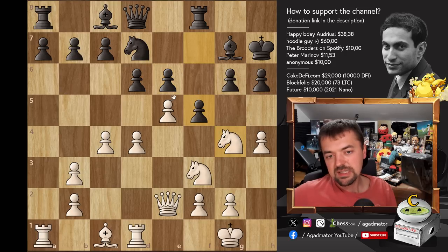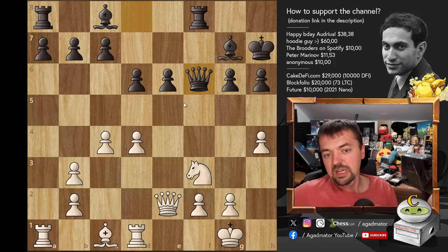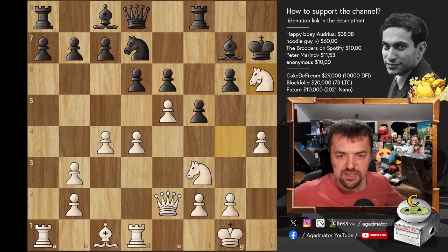Now the engine says that E captures on F6 en passant and Knight captures on H6 are both equally fine — they're both 0.00. But if we trade here and captures, captures, captures, Queen captures — I've solved pretty much all of Black's developing problems. Black has the Bishop pair, it's very easy to develop, you can develop the Bishop, get the Rook into the game. I didn't like this for White at all. So I played Knight captures on H6.